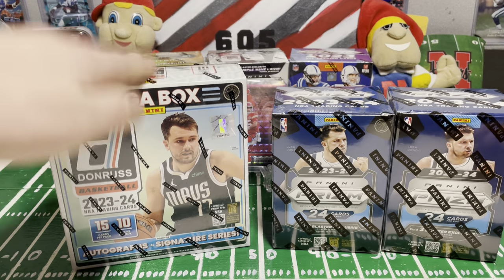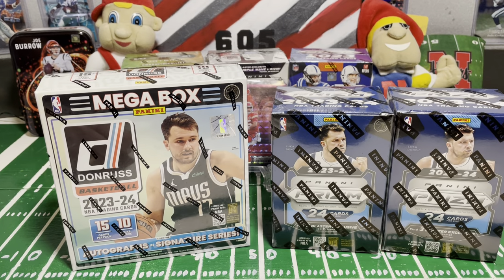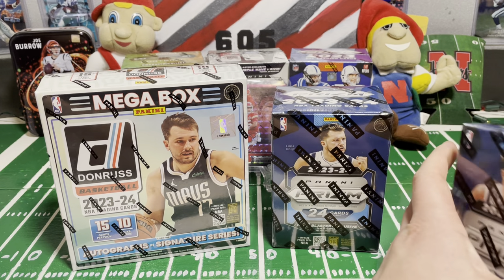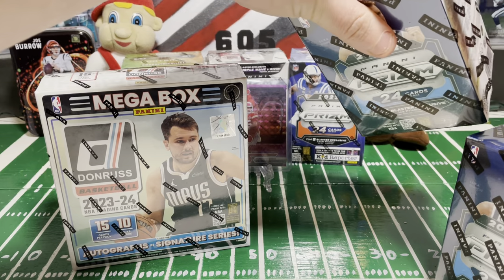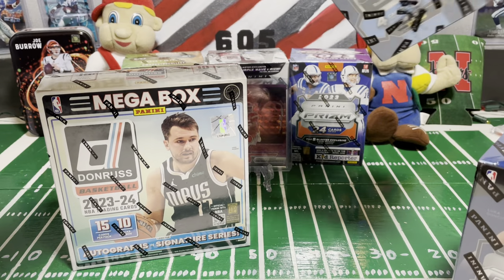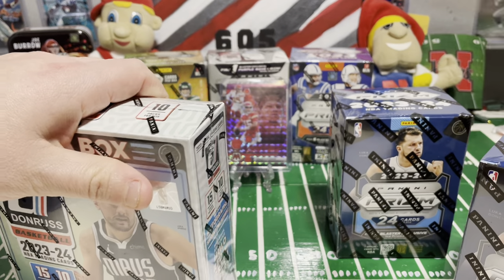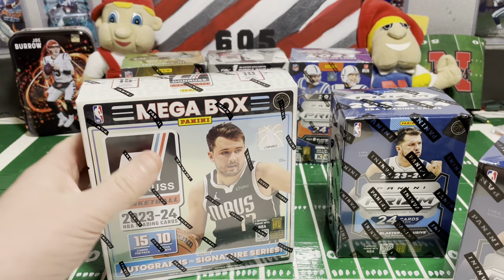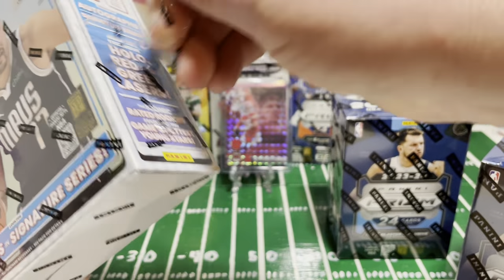We're going to do some Prism and another Mega Box of Donruss. Hopefully we can find some Wimby's in these Prisms. These Prisms are way better than the Blaster Boxes you'd get for football. There's autographed, numbered cards — you name it, it's in there. These Mega Boxes — Donruss — tons of cards in them. Hopefully we can find something nice like numbered cards; the other one I opened did not have any.